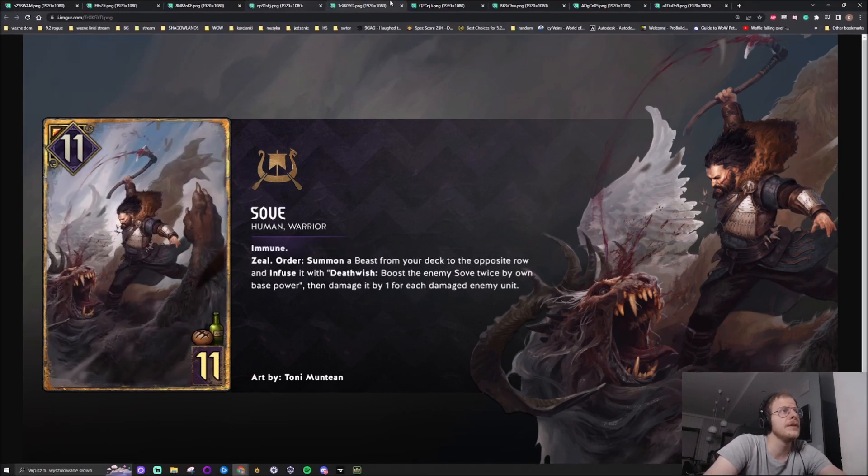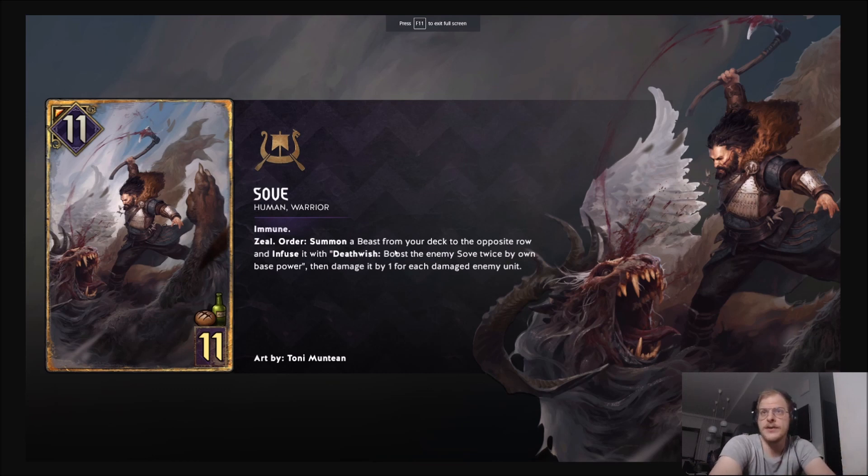Then we have Solve. Very interesting card that I think has meme potential, but the problem is there is really one main meme. You just play Melusine, put it as high as possible, then play Lippy, and you have Solve. Then you kill Melusine on your opponent's side with something like Dandelion Vainglory, or Geralt, or whatever. You will see a billion YouTubers playing it and posts on Reddit saying 'wow look at my 100 power Solve.' But this is meme category.